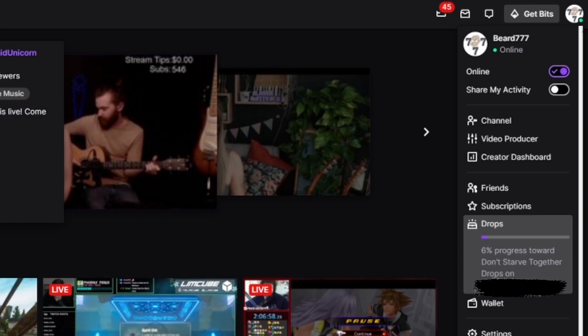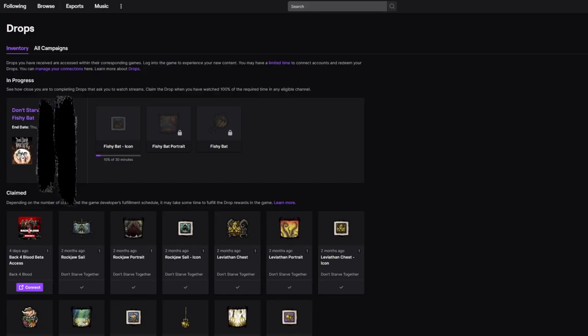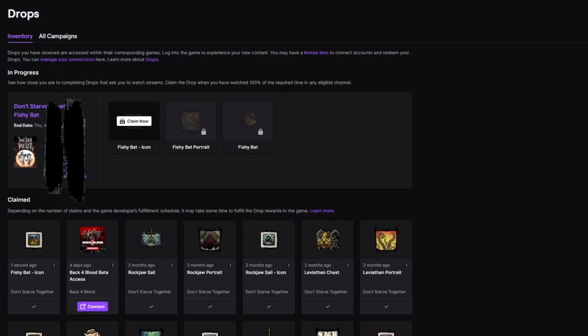If you are still unsure or want absolute confirmation of progress, clicking on your profile icon at the top right of Twitch will open a drop-down menu that has a tab all about drops. Here we get a true progress bar. However, clicking on the drops option itself is even more important, as it will bring us to the drops inventory page where we can see another progress bar, previously claimed drops, and more.